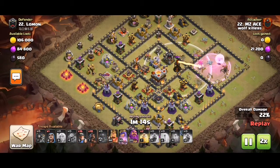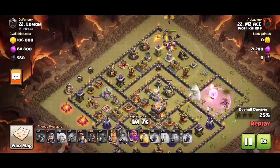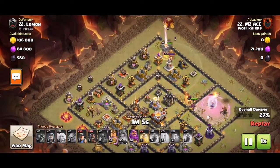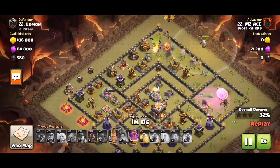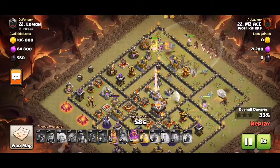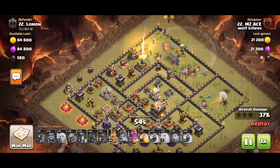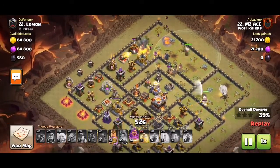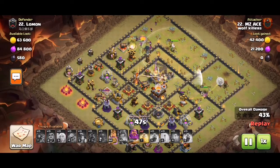So now we're taking out the CC and the single inferno. We see the siege barracks and the King at the top. The Queen takes out the entire three o'clock area compartment, then the King steps in and tunnels to the twelve to eleven o'clock side, so the hybrid goes into the middle of the base — into the core.